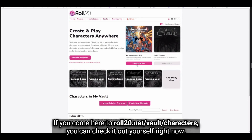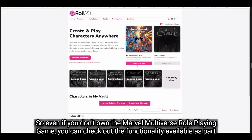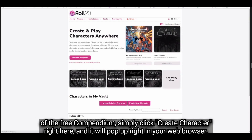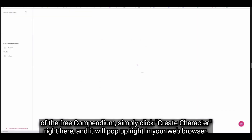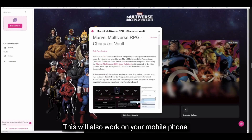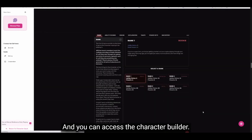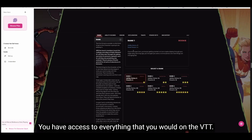If you go to Roll20.net/vault/characters, you can check it out right now. We have a free compendium, so even if you don't own the Marvel Multiverse Roleplaying Game, you can check out the functionality. Simply click 'Create Character' and it will pop up right in your web browser. This will also work on your mobile phone, and you have access to everything that you would on the VTT.